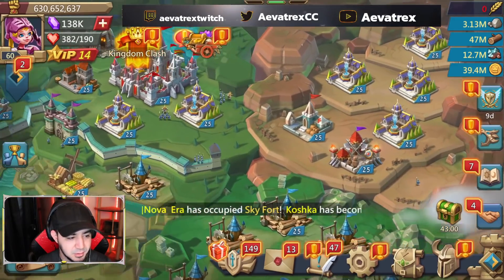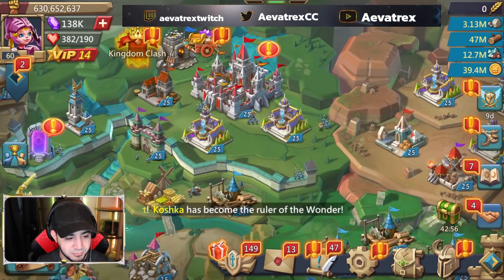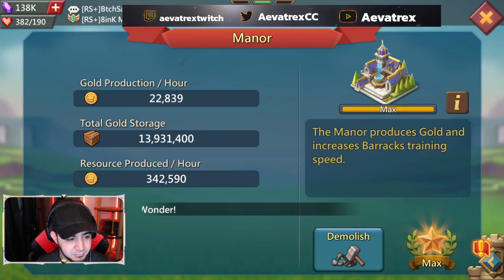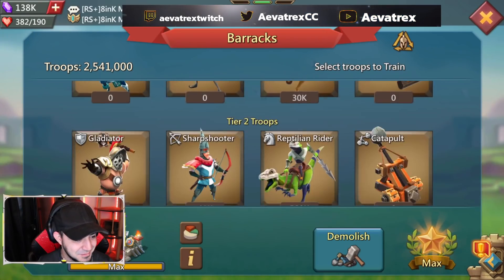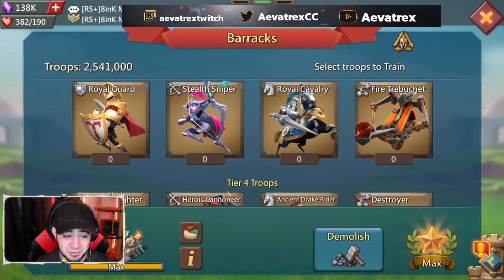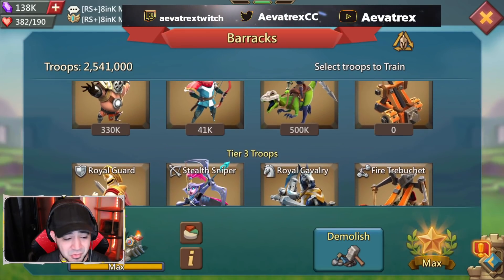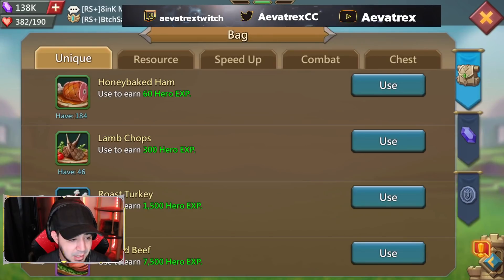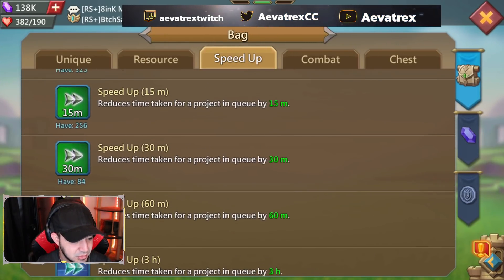When the buildings are set up differently than mine it always throws me off — like, this is where my barracks usually is so I go click and I'm like, what is this? Either way, you've got about 500–600k T4 of each, which is a great starting point. Build maybe 500k more, then build your T2 and you'll be ready to go. As far as speed ups, it's looking pretty decent to get started.